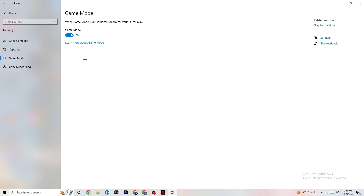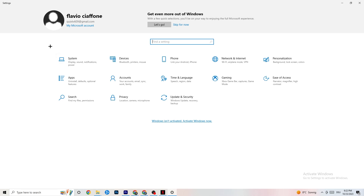Hit Game Mode — this one is a bit tricky. I can't tell you whether to turn it on or off; you need to check it for yourself. Turn it on, try your game, then turn it off and see which works better. Once you're done, go back to the main Settings.